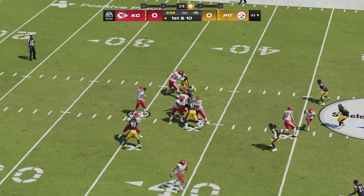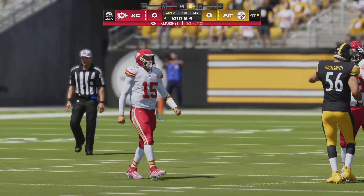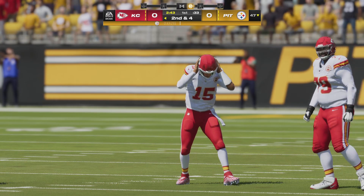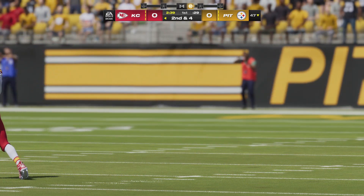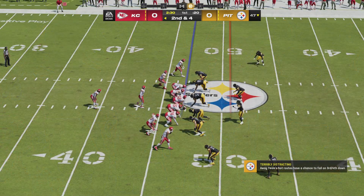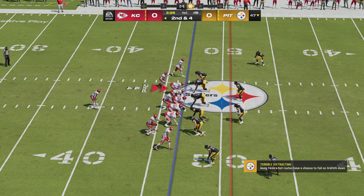On first down, Mahomes finds his man out of the backfield — complete. Get everyone involved in the passing game and you create great mismatches throwing it to your guys out of the backfield. On the first drive, that can also help establish some rhythm. It gets everyone involved, they feel like they're part of it, and it really gets them amped up as they go forward.